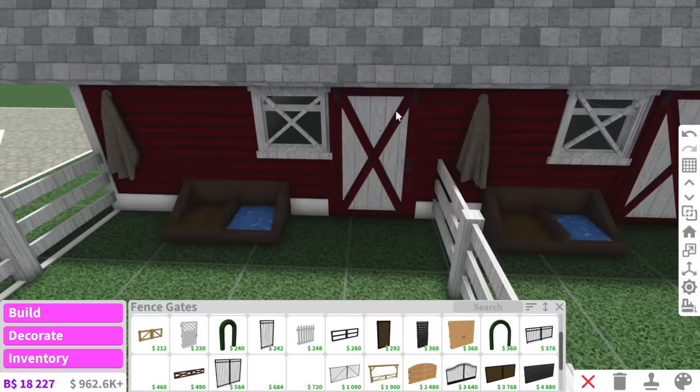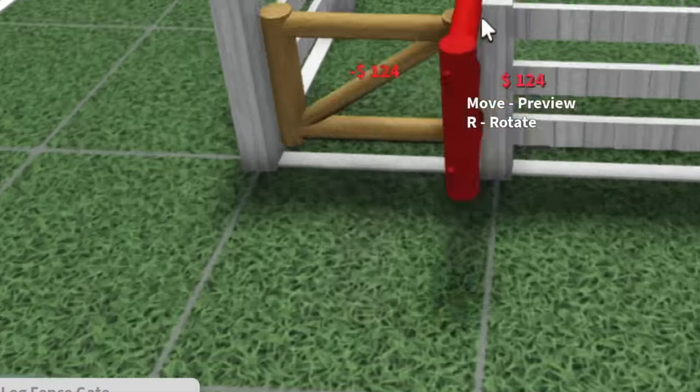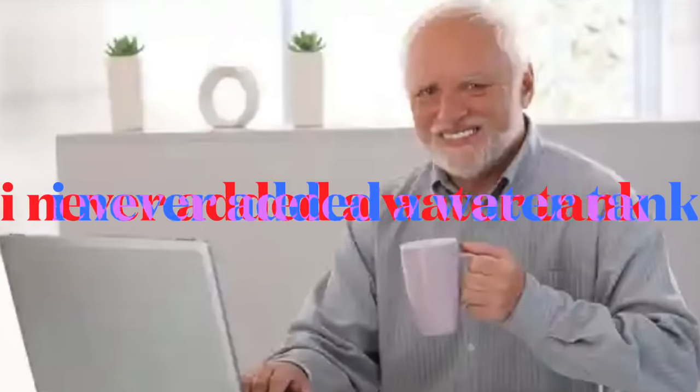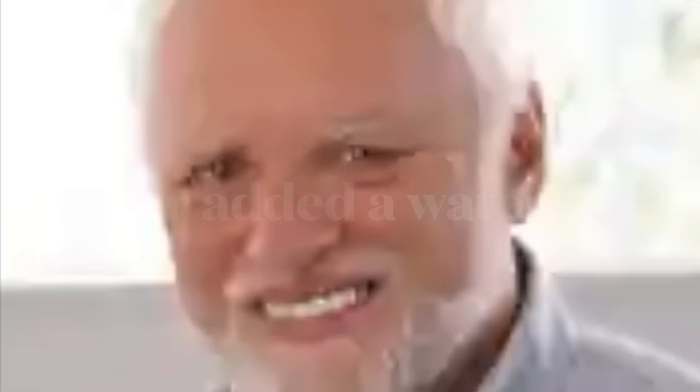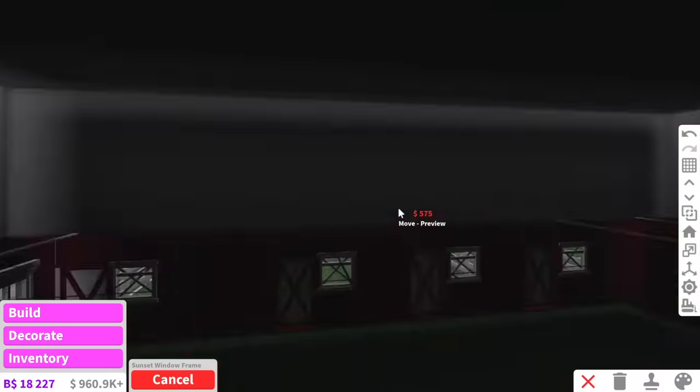We also need a fence gate — that way if you come out here and you want to ride your horse and go straight out, you can just open the fence. Oh, you know what we also need in here? A water tank. There's so many things I want to add to this farm — every single time I build something I'm like 'oh, I'm so happy.' So we're going to copy this section and then add it at the back.